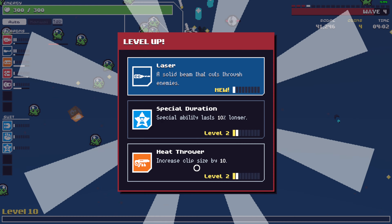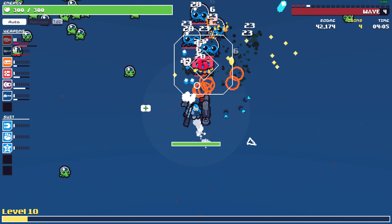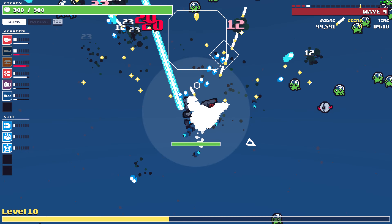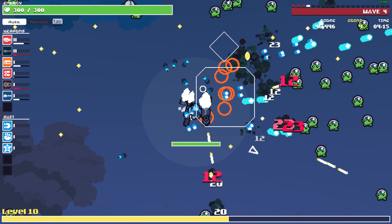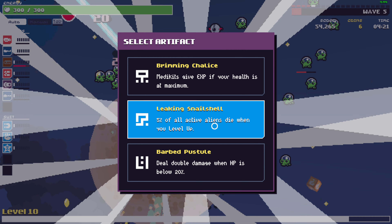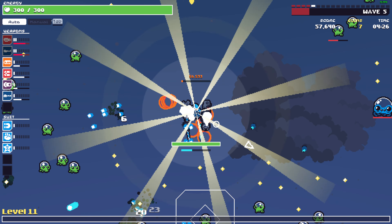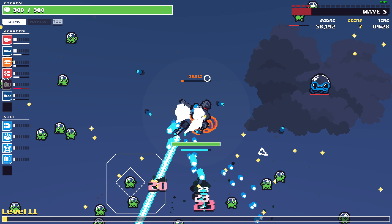We grab the XP. There we go — laser, we have laser weapons. I think we can kill this boss instantly. Leaking shell would be great — at least we have reduced enemies when we level up. We need the capacity right now.